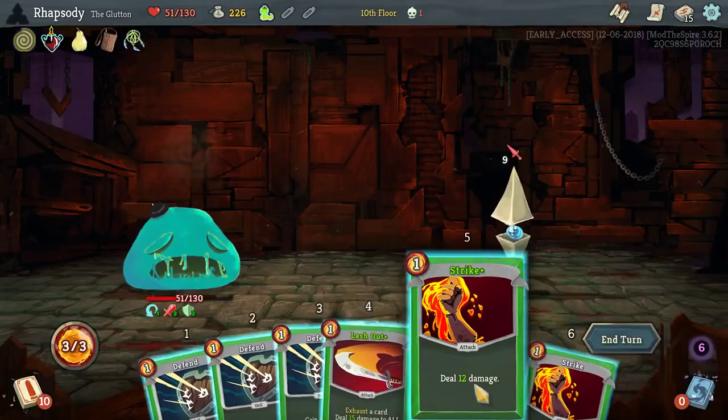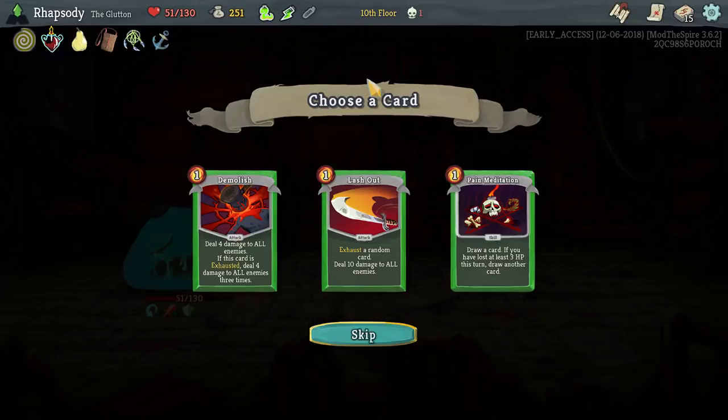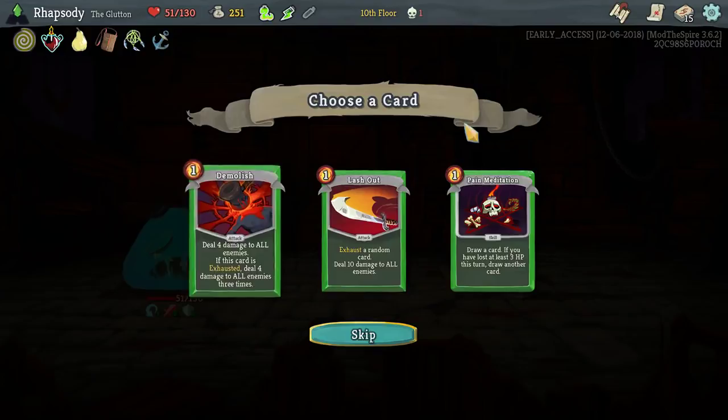Anchor — starting to come up with 10 block. Exhaust a random card — Painting. I kind of want to take another Lash Out. It'll actually help me thin down my deck so that I get the Uncanny Aura more often with the other cards. But also Demolish would be really good with the extra strength because it hits multiple times. I'm going to take the Lash Out first.